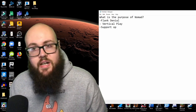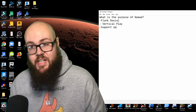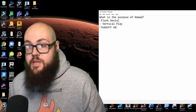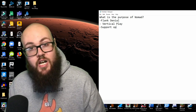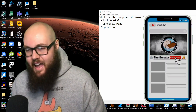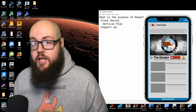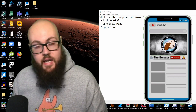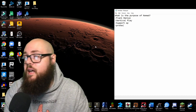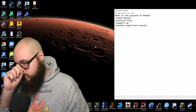Nomad's utility doesn't really stop there though. I think she is great for vertical play. Clearly Buck and Sledge are the kings when it comes to playing vertically, but later on I'll show you how you can use her effectively in that regard. Lastly, she's mainly a support op — she's not there to frag out and get a bunch of kills, but to support a team through flank denial, vertical play, and using flank drones.